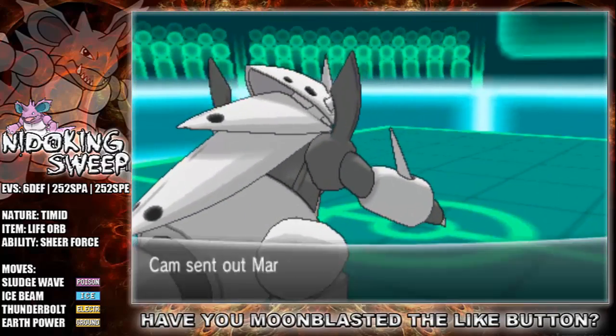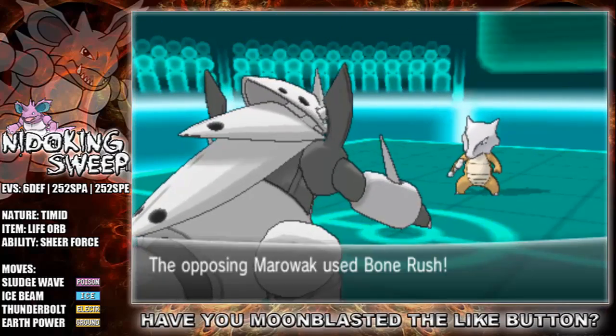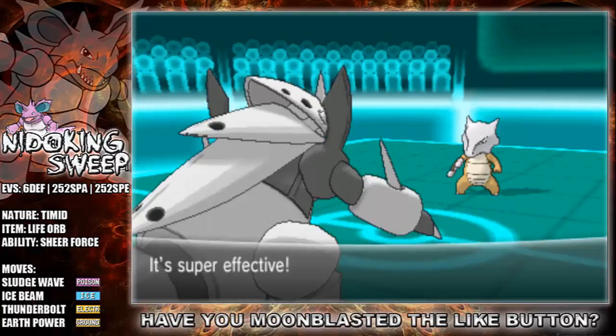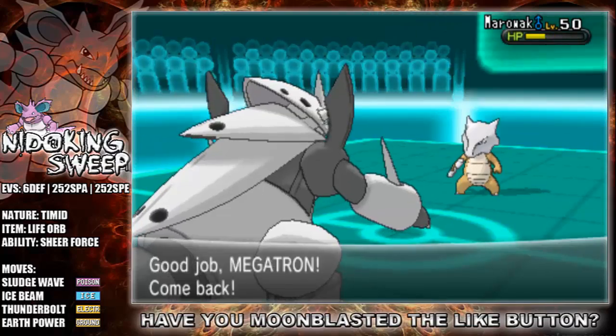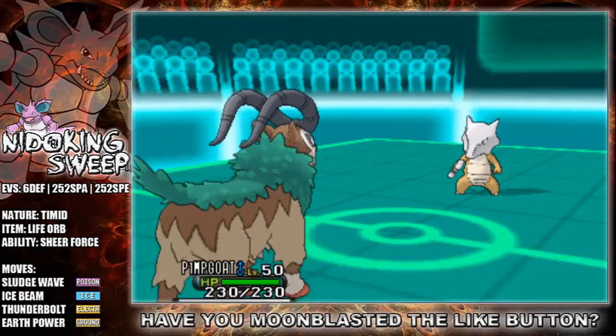Obviously with my moves, they're pretty standard. Sludge Wave is going to be very, very handy nowadays considering there's a lot of fairy types around, and I like the other three moves just for coverage. In my opinion, Nidoking has one of the greatest offensive move pools in the game out of any poke — apart from the obvious ones.